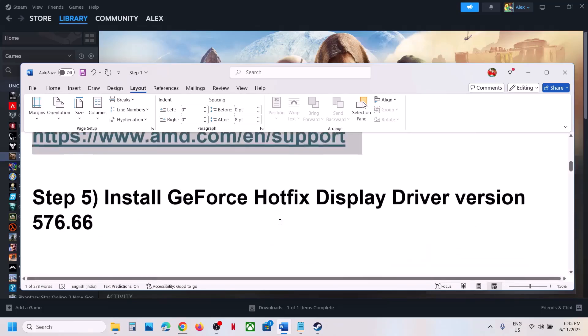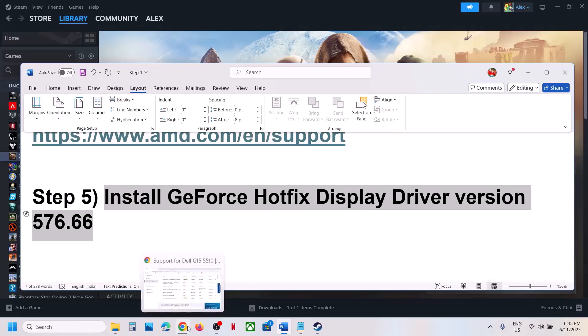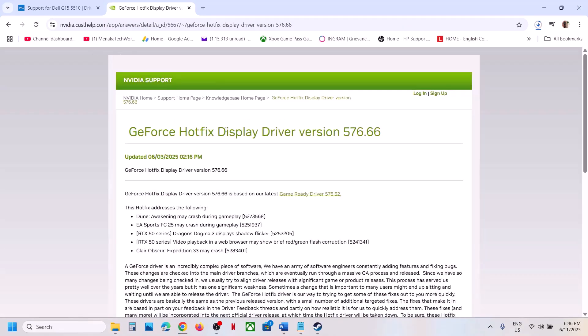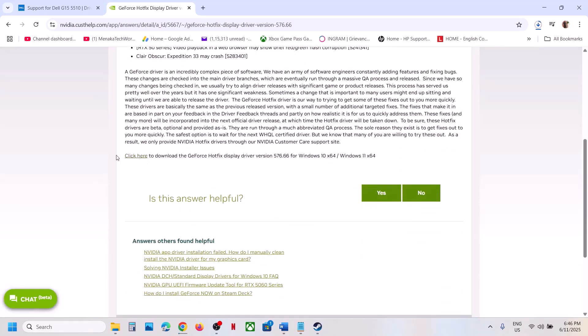The next step is to install the GeForce Hotfix driver version 576.66. This has worked for many players so it might work for you. Search for this driver in Google and go to the official NVIDIA website — this hotfix addresses 'Dune Awakening may crash during gameplay.' Click to download the GeForce Hotfix driver.